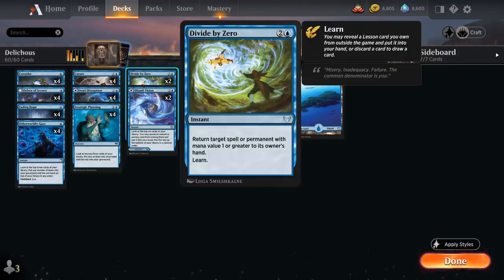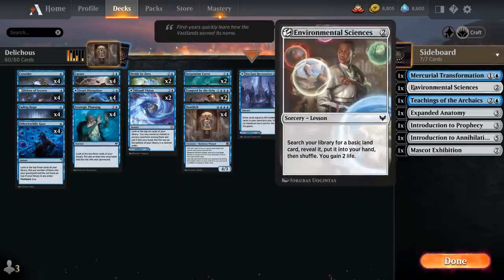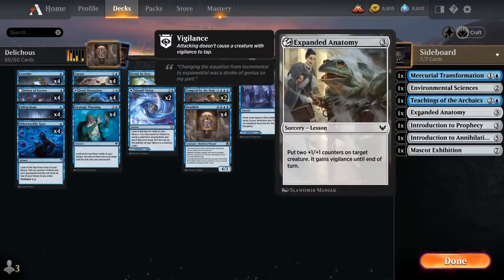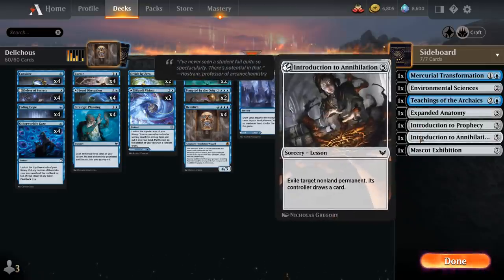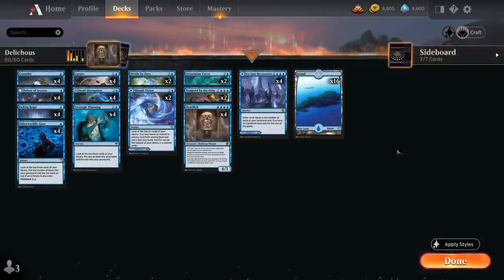Divide by Zero also lets us Learn, meaning we can grab one of our sideboard lessons: Mercurial Transformation, Environmental Sciences, Teachings — a great combo with bounce effects since it puts more cards in the opponent's hand — Expanded Anatomy as a pump spell, Introduction to Prophecy, Introduction to Annihilation as removal, and Mascot Exhibition. All cards we can potentially replay a second time thanks to DemiLich.